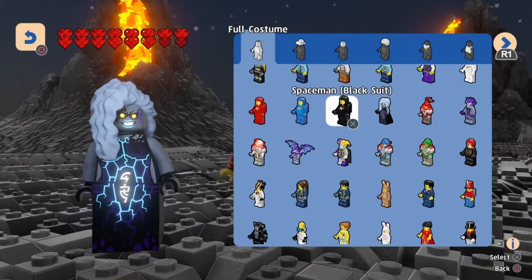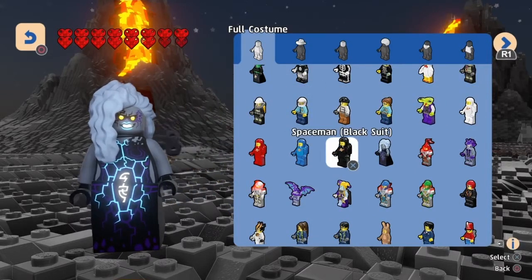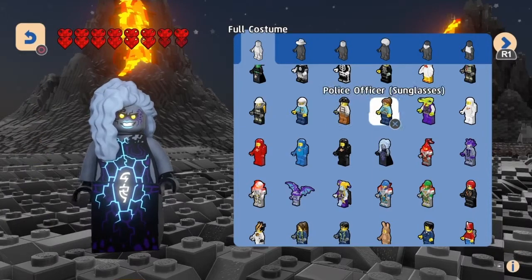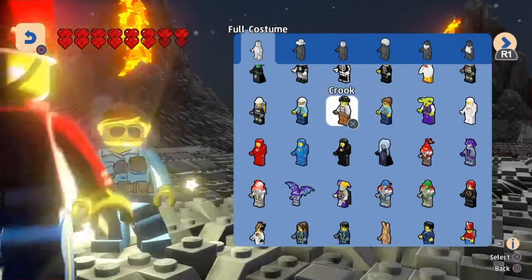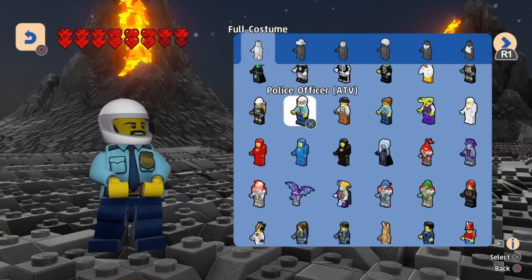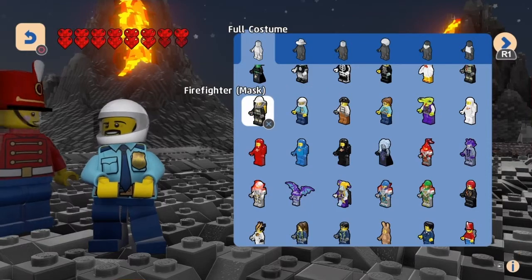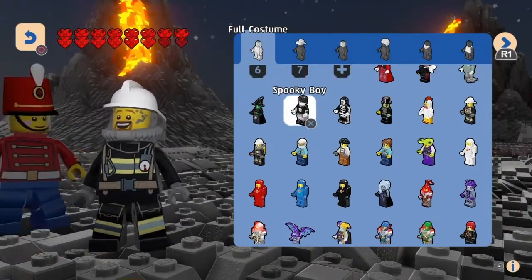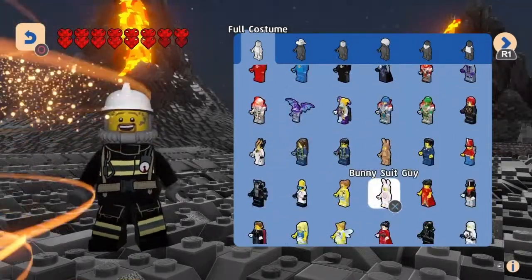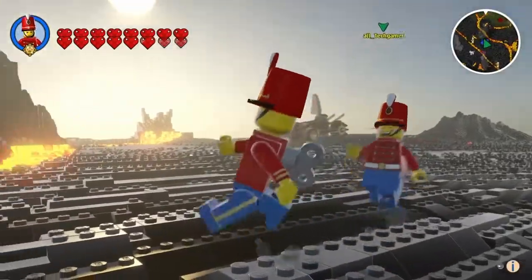Who the crap is this? That looks crazy! We have all this stuff and we still don't have the yellow spaceman with the flying vehicle. Like the yellow spaceman should be a meme at this point. Yo, police ATV - I like the helmet!